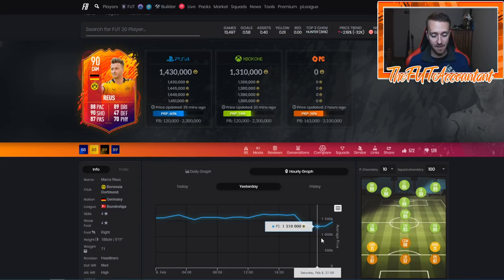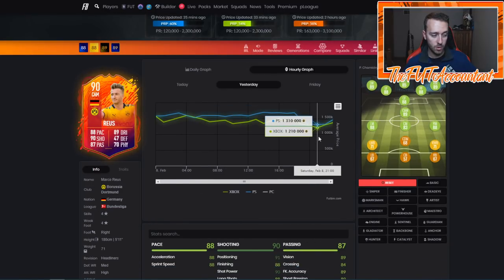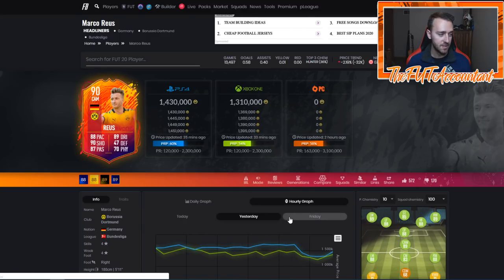That means Royce is not getting that four consecutive win upgrade. He dropped all the way down to 1.32 million — I actually have one on my transfer list. He was 1.3 million coins on PlayStation and 1.21 on Xbox, and he's now back up over 100k on both consoles just because of the rarity of this card and because he's the best Bundesliga center attacking mid in the game.